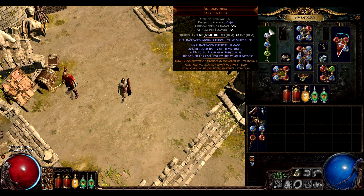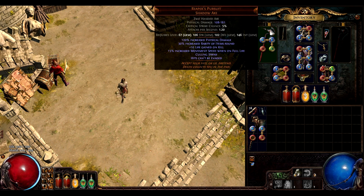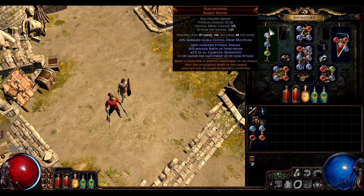This item, which I use for elemental resistances, unfortunately has a 20% reduction in rarity of items. So when I'm about to call a boss, I switch — and that gives me 50% extra rarity.